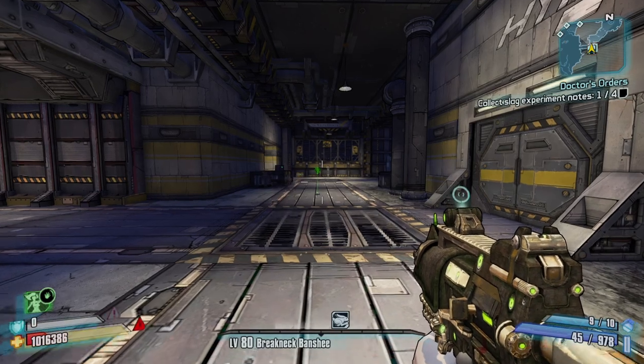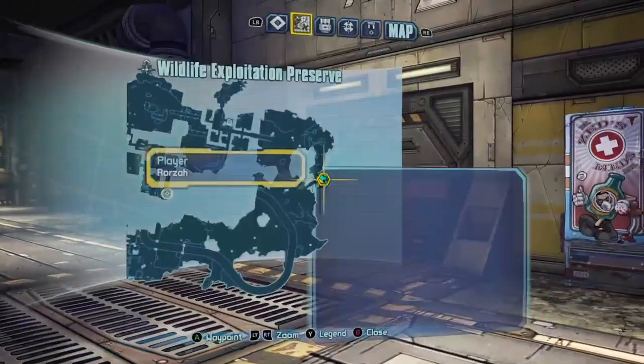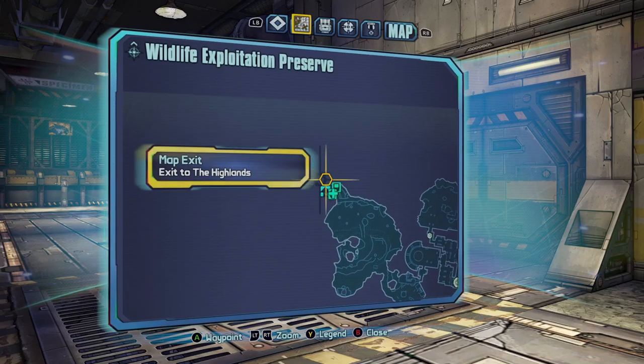Welcome back. Today I'm going to be showing you the best loot midget farm in Borderlands 2. What you want to do is head over to the Wildlife Exploitation Preserve, which is here.